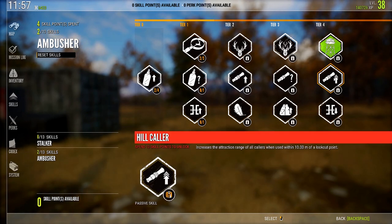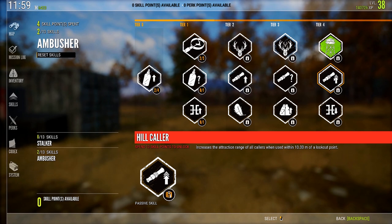Hill Collar increases the attraction range of all callers when used within 10 meters of a lookout point. That sounds nice, but it doesn't say how much it increases the range. Lookout points aren't necessarily hotbeds of animal activity, so I don't understand why specifically lookout points. You would think being on top of hills and other elevated points would give you increased range. Since it's impossible to test and you have to be near a lookout point specifically, I find this is too specific to really be worth putting a point into.